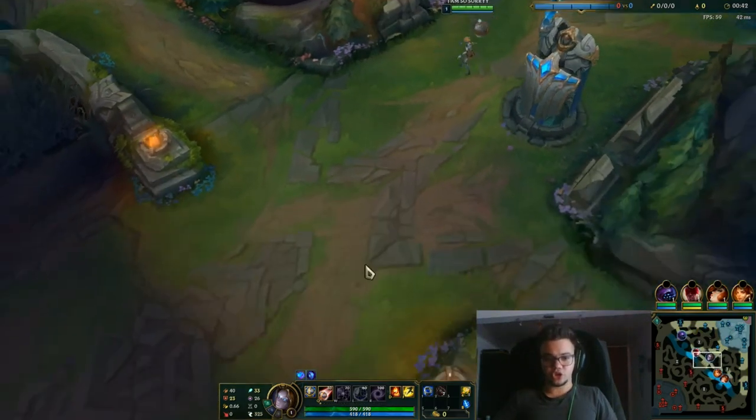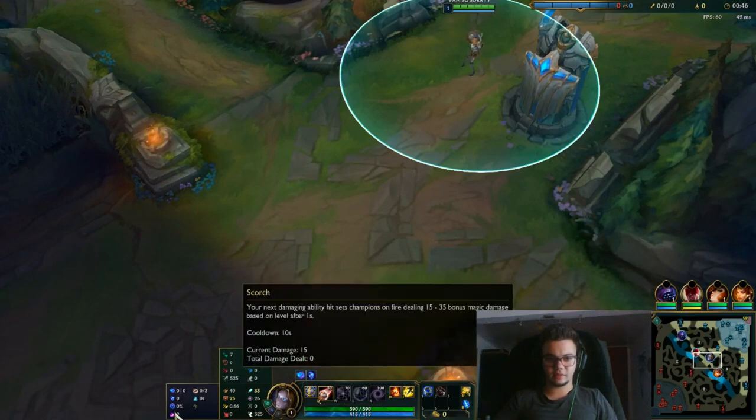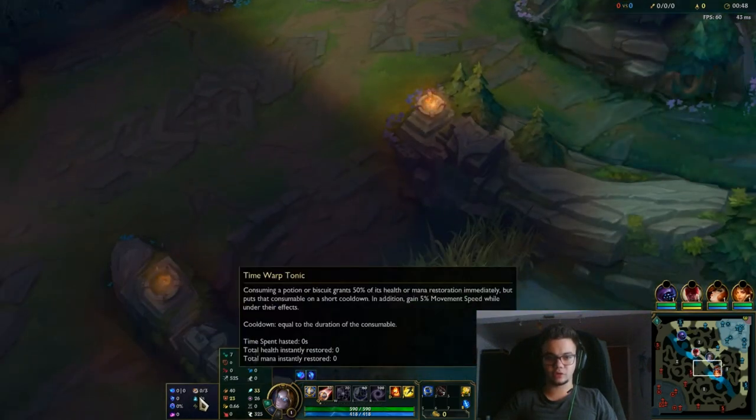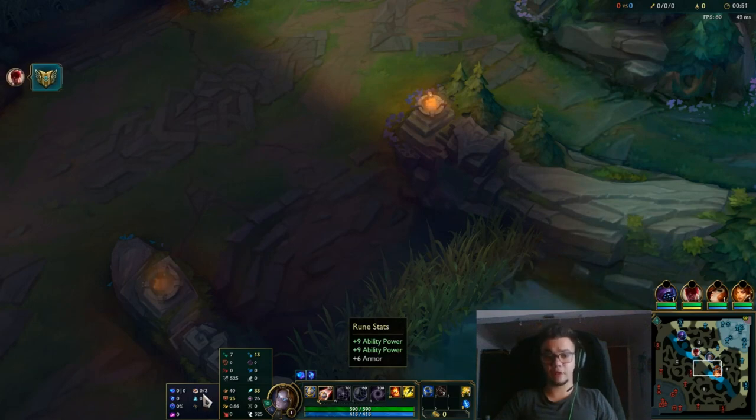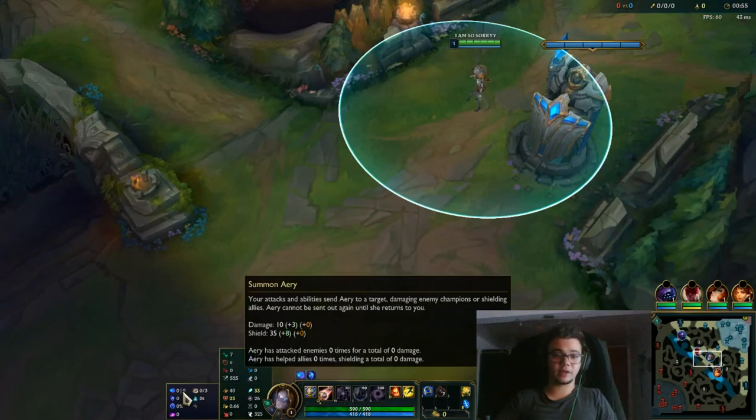For this champion I'm playing with Eerie, Manaflow Band, Transcendence and Scorch, and for secondary Biscuit Delivery, Cosmic Insight, Tonic and Armor and Ability Power. For runes you can play with Phase Rush or the Book, and all of them are good. I believe Eerie is the simplest one and Phase Rush is the safest one.